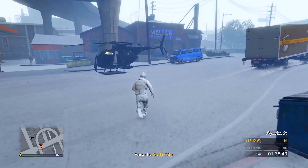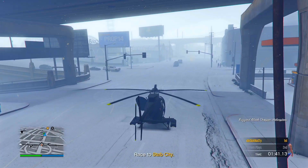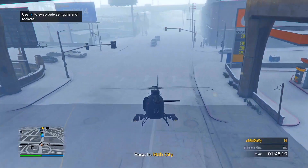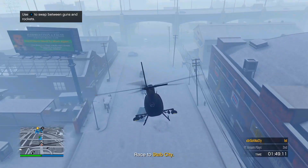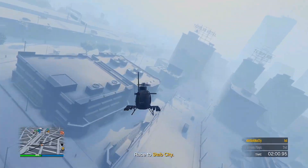Make your way back to the Buzzard. Once you reach the Buzzard, simply fly it away. Once you start flying away to a certain distance, it will teleport you back — do not worry, that is what is meant to happen. When you respawn, make your way over to your yacht.